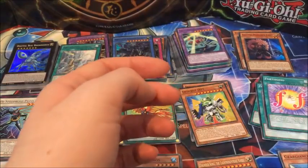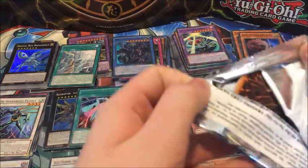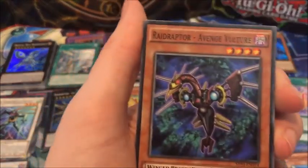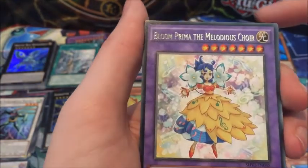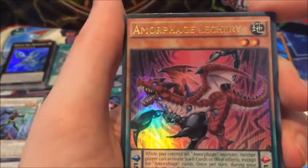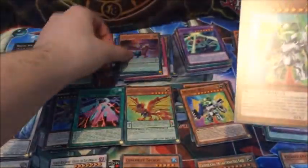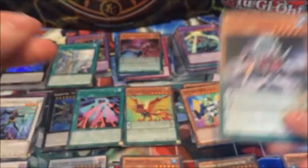Five packs left — I think we still need to get a secret and an ultra rare, although obviously if they're all secret rares that's brilliant. Reincarnation Dance, Avenge Vulture, Tiger, Beacon of White, Bloom Prima the Melodious Choir — and there's another ultra rare: Amorphage Lechery! Some sort of weird scorpion thing. Despot Nine, Amorphage Pride and Dynamis Spinos.